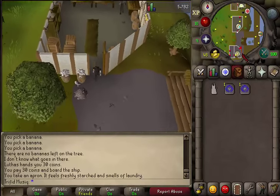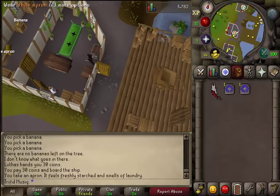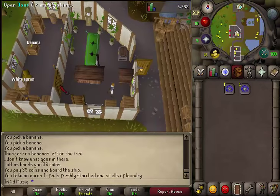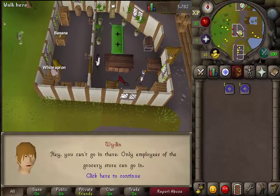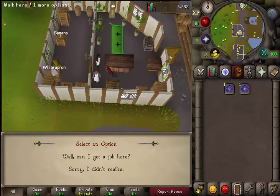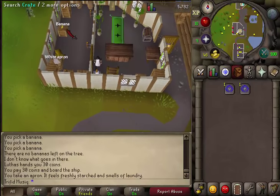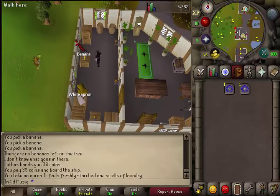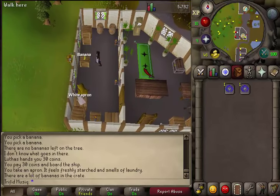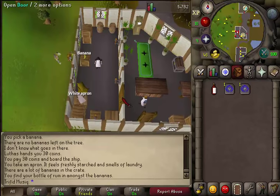Then run south. There you will find a food store. Enter that food store and equip your white apron. On the western side of the building there will be a door to the storage. Try to open it while you have your white apron equipped. A wiseman will talk to you — just select the first option and he will let you enter. On the western side of this storage room you will find a crate with a banana on top. Search that crate and you will find the Karamja rum. Exit the storage.